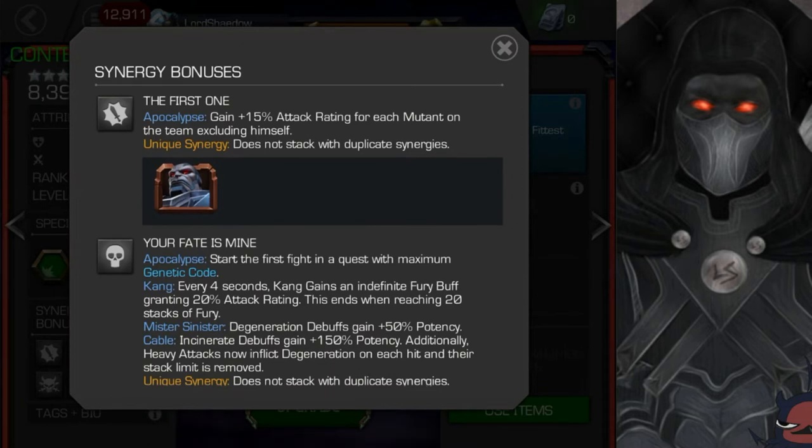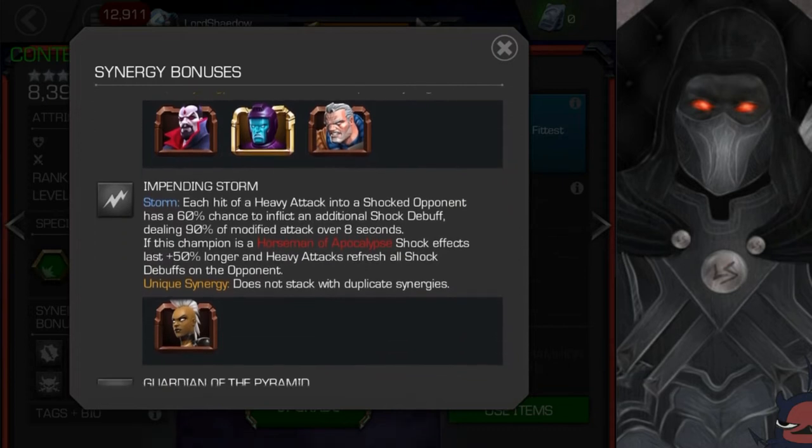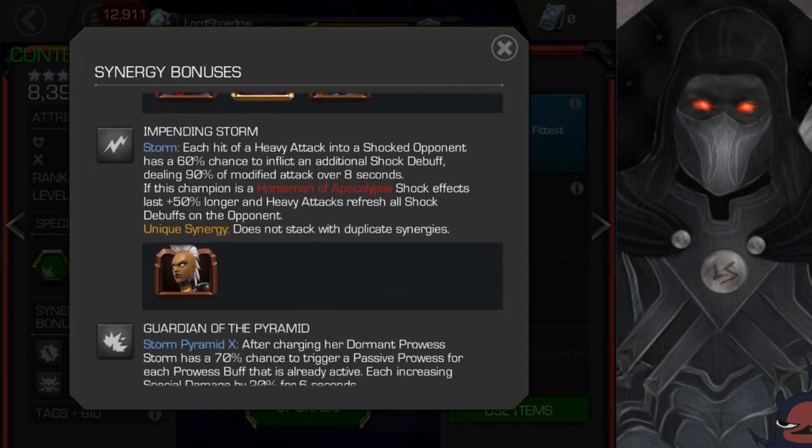So Apocalypse's synergies are making a lot of these champions really good. The only ones that seem to directly affect him are the first two — all the other synergies are helping the synergy partner.